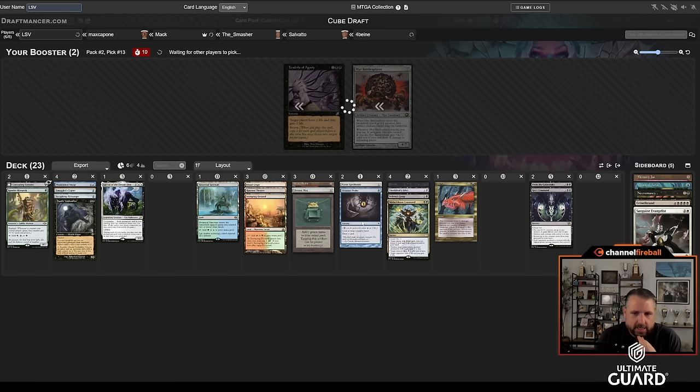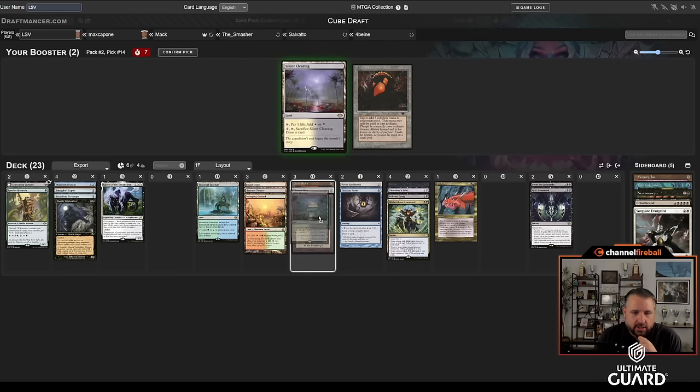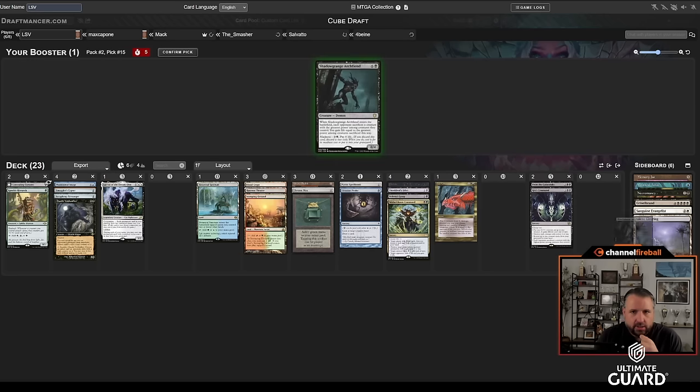Going into pack three, I still could use a little bit more in the way of fixing. Turok didn't come back. I'll take my Silent Clearing — I suppose I would have played Turok too. I think I'm pretty happy about Stomping Ground into Bauble out of that pack.